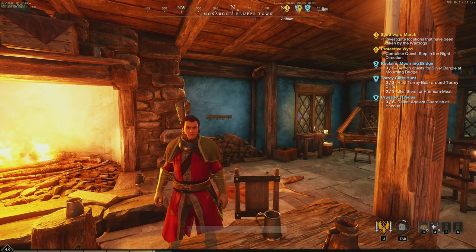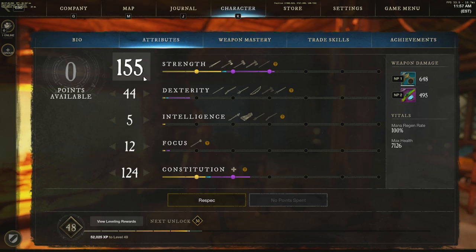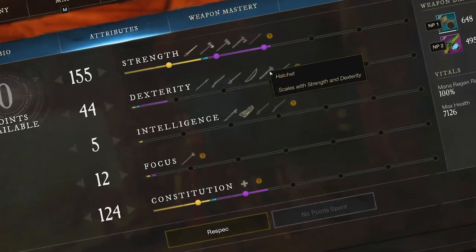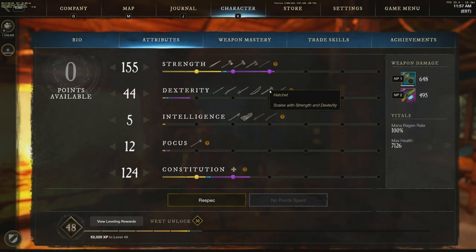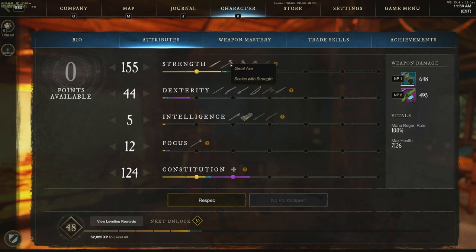Let's talk stats. I went primary strength, secondary constitution — no points into dexterity. You might wonder why I'm running a hatchet-musket build without dexterity when hatchet scales off dex too. The reason is I also run a hatchet-great axe build for PvP, and the musket here I mainly use for powder burn fire damage-over-time, just as a pull to bring enemies in and get a little damage on them before exploding with berserk.